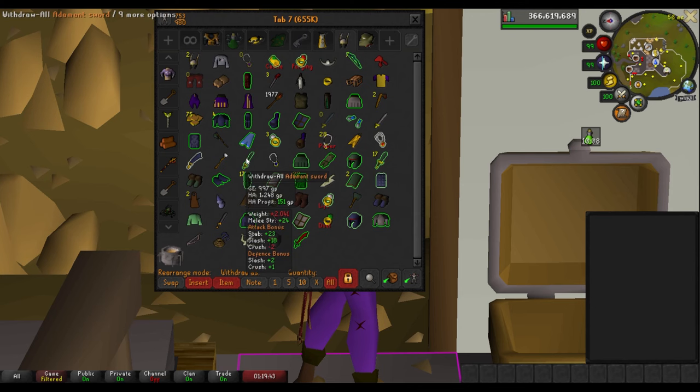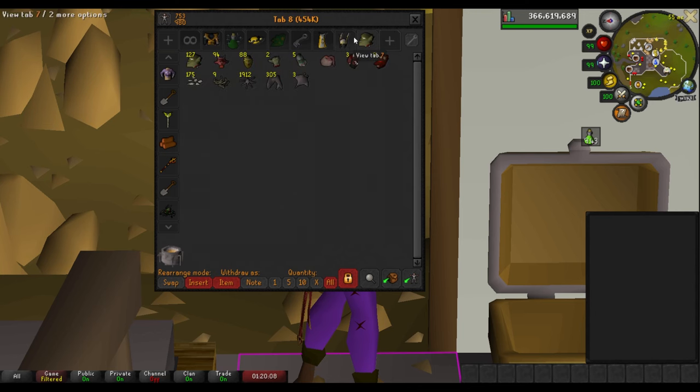Right here is still my clue step tab. I'm slowly getting rid of these items whenever I get a clue step that requires me to build a stash unit for them — I just take them out and build the stash unit. I'm going to have this tab until they're all gone.